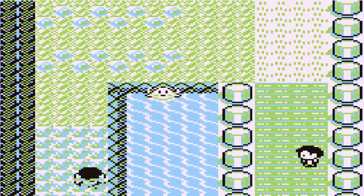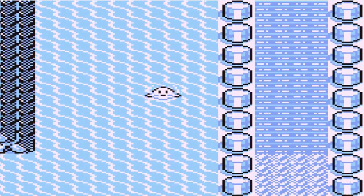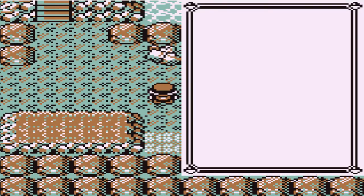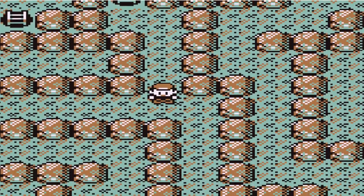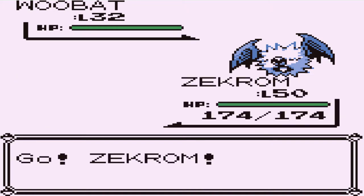We did bring Kyurem just for this occasion because more than likely we're going to be seeing some Pokémon at level 50, 60, or above. So here it is — going into Cerulean Cave right here, guys. We'll keep these two Pokémon just in case, and along the way we'll try to get some items so we can actually do something against Sabrina. And here we have a wild Woobat at level 32.